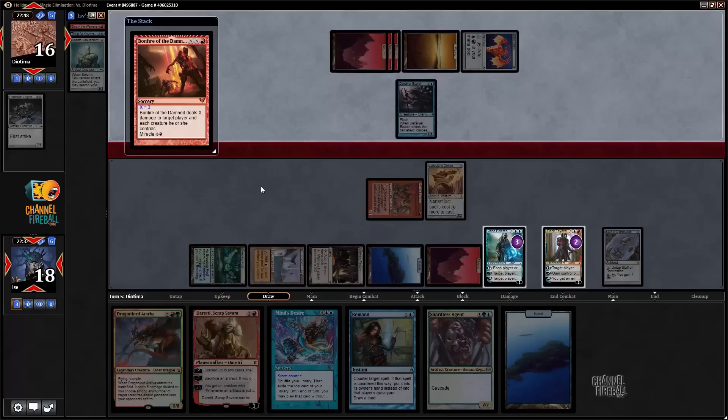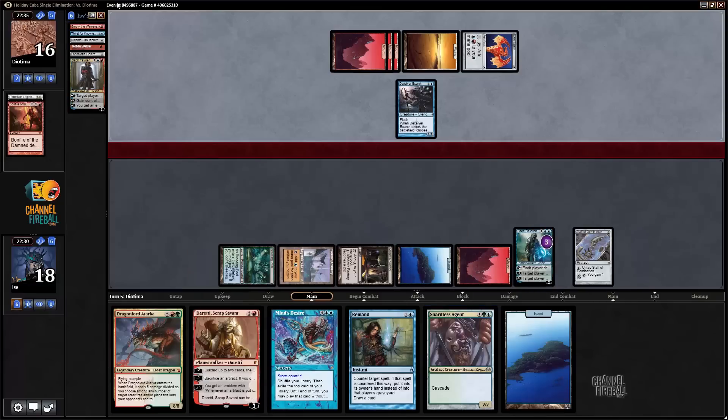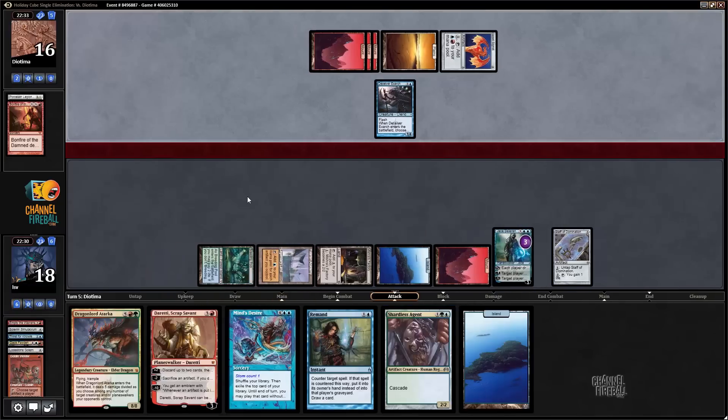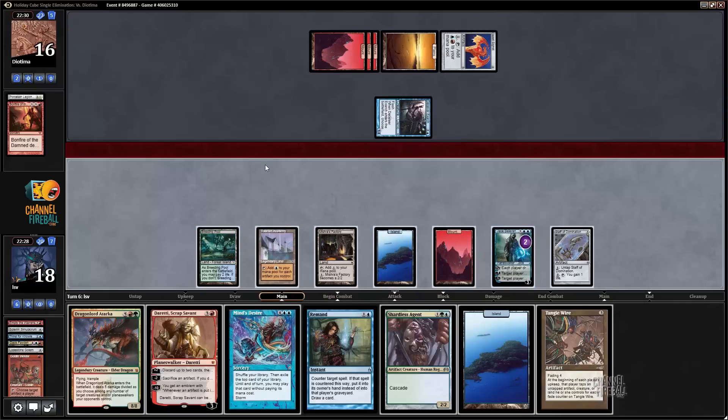Good news: my opponent does not have Splinter Twin. Bad news: my opponent drew a card that kills three of my permanents, all of which are good. My hand's pretty good still and my board's going to be all right, so I'm not too worried — especially since Shardless Agent is going to get me a Mox. Attack Jace, I imagine. Yep.